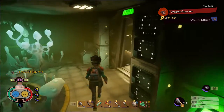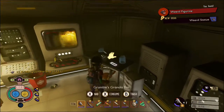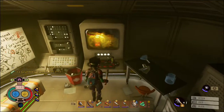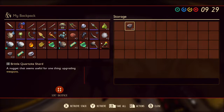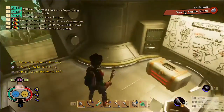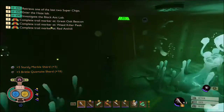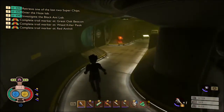Open this door. On the table we've got some brittle quartzite and some granola bars. Pull that lever. In the chest we've got more marble and quartzite. I think we're done in here, so if we head back out we can open the next door.